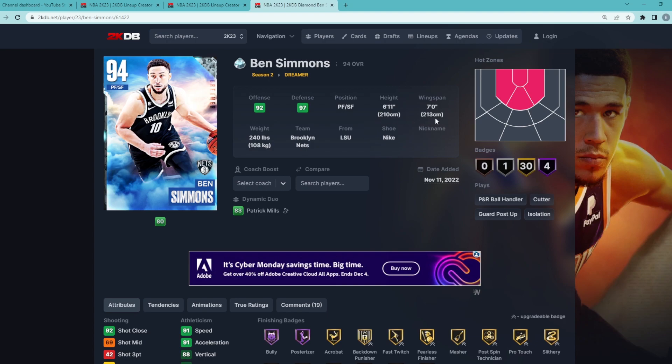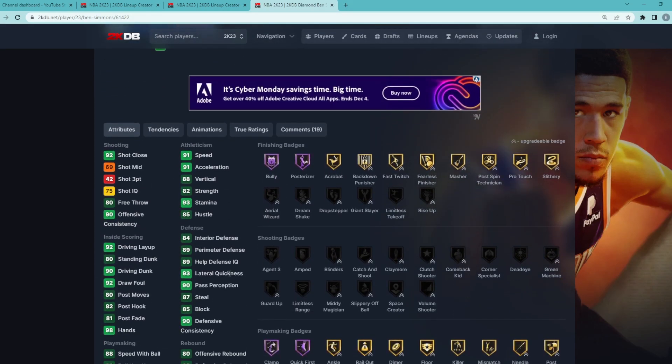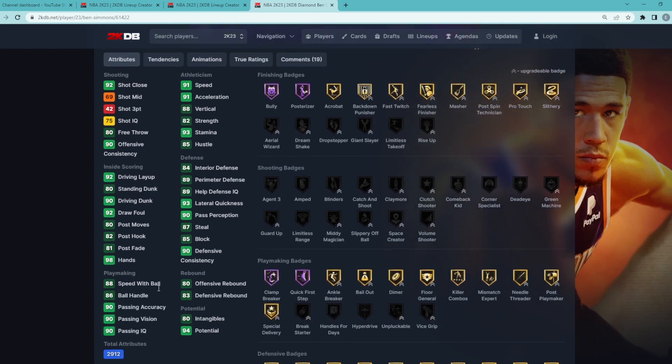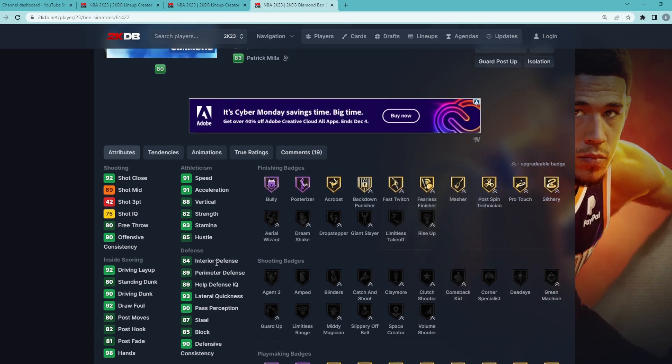He's a 6'11" power forward with a 7'0" wingspan. He's got 91 speed, 91 acceleration. He's going to be a great all-around defender: 85 block, 87 steal, 89 perimeter defense with an 84 interior. He's really good at going to the basket and can handle the ball. He's got Hall of Fame Clamp Breaker, Quick First Step, Bully, and Posterizer. This card all around — except for shooting threes — is going to be super, super elite.